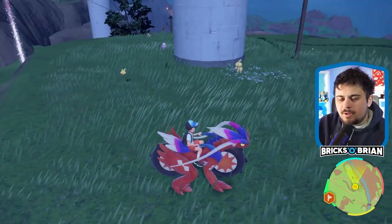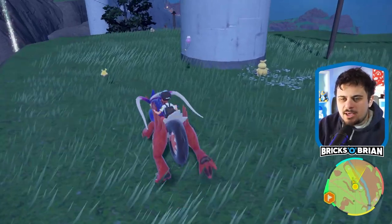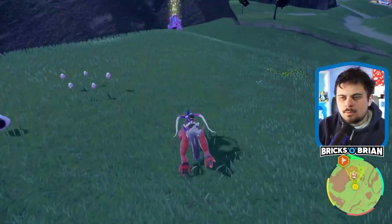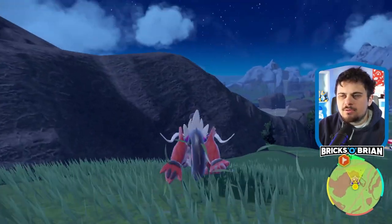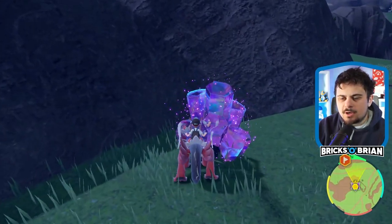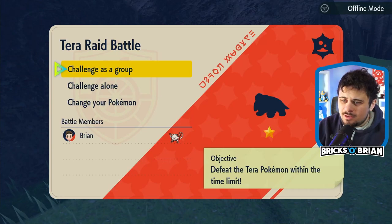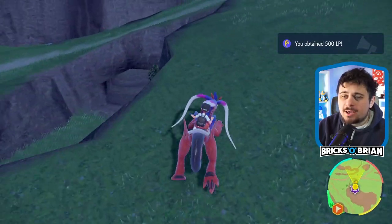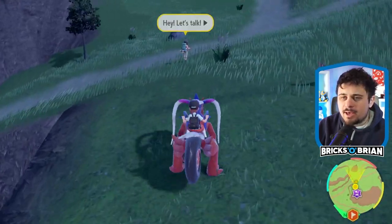Anybody new over here? No, definitely not. I think with these raid dens over here, the color pertains to the typing — maybe the Terra typing, and it's supposed to be a dark type, or rather a psychic type. So that would kind of make sense.